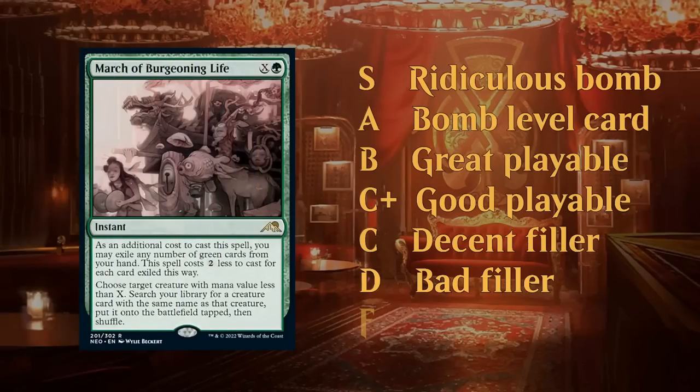The F grade is reserved for the absolute worst cards in the set, and there aren't many of them in Limited these days. They're often weird sideboard cards for Constructed. March of Burgeoning Life here is probably one of the worst cards I've seen in recent memory and is definitely deserving of an F.